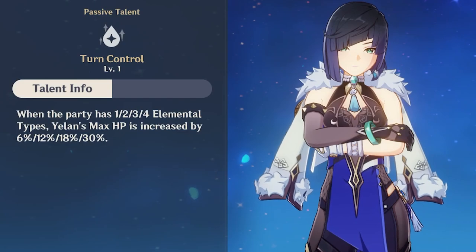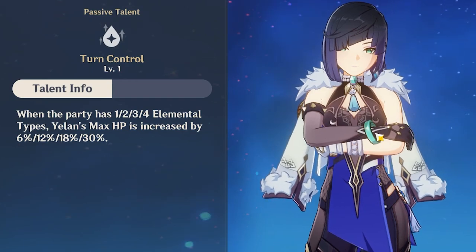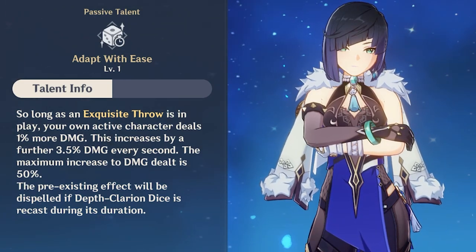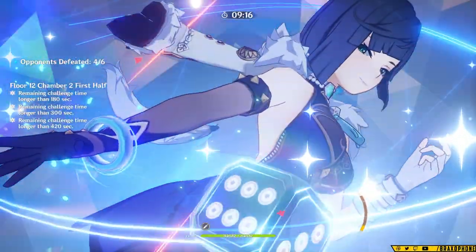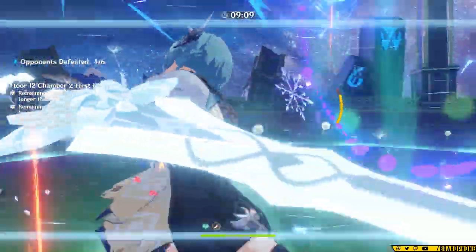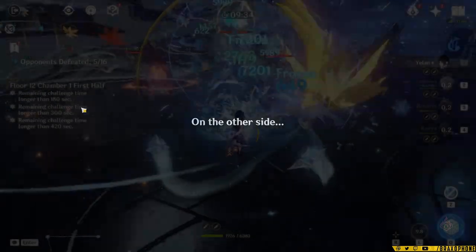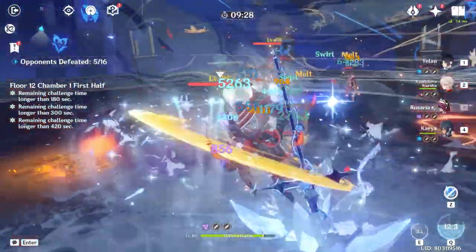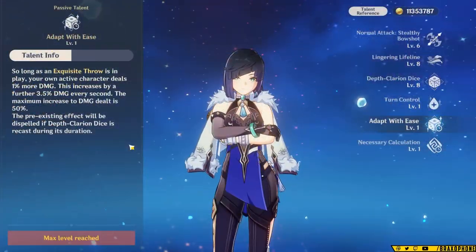Yelan's passives are pretty cool. Her first one increases her max HP based on how many different elements are in your party, which will affect her damage by a little bit, and depending on what characters you have in your party, it can also affect their damage. But her second passive is just really good. It increases your on-field character's damage by 3.5% every second, up to a max of 50% damage bonus when her burst is active. I tested this for about 30 minutes because I had a hard time believing it, but the buff exists on any active character and doesn't reset. It just keeps counting, so no matter who's on the field, they're getting an increasing damage buff to literally all damage that they deal. It's a pretty solid buff, and it's basically free since you want to spam her burst anyways, and overall makes her an amazing supporting unit as well.